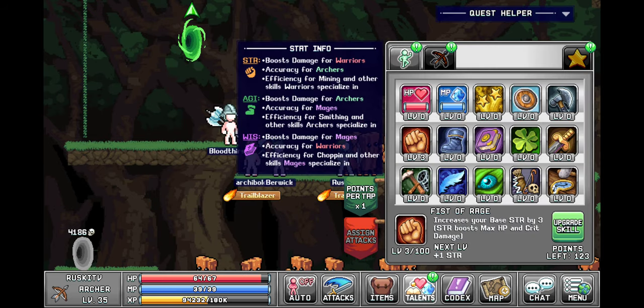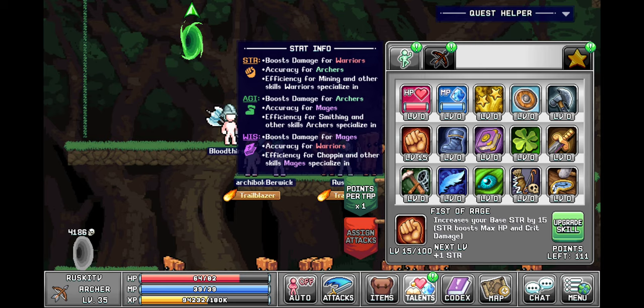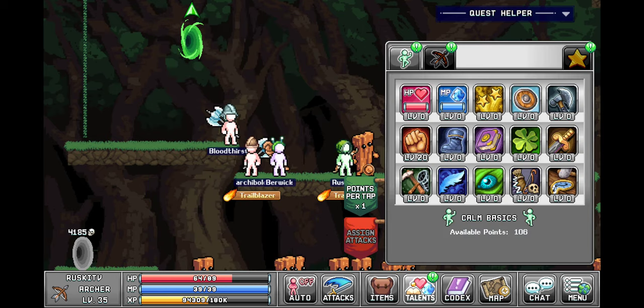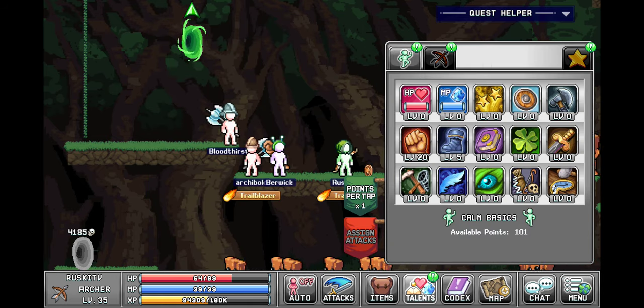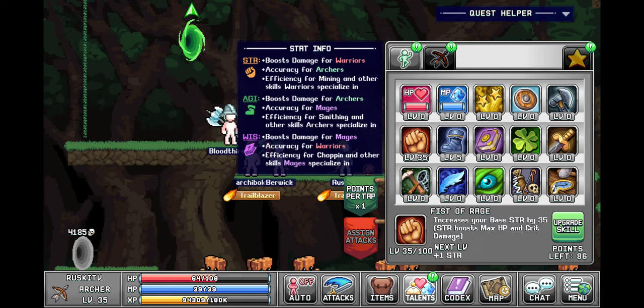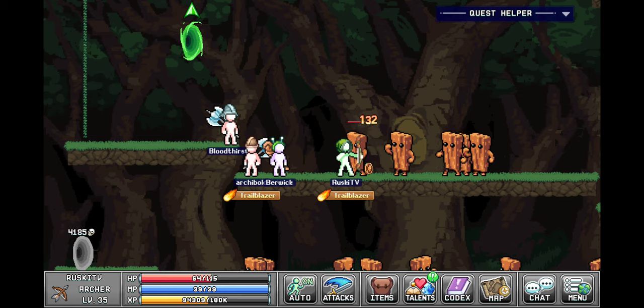It fluctuates, it's like between two and three. So we're just gonna get this to like 15 — five more — 120 accuracy. Now we need some agility, I don't know if we need agility but it is what it is. 135, 151, 167 — five more and we're good to go. Seems like we got enough accuracy for these guys too.